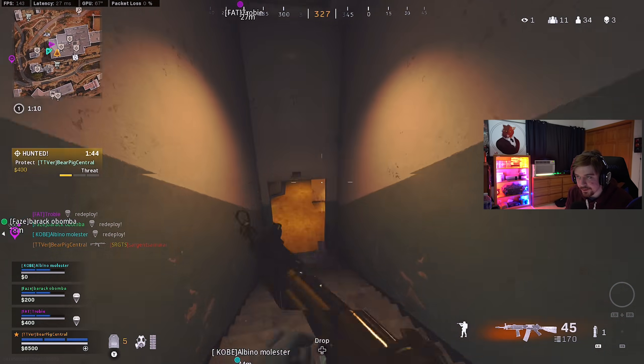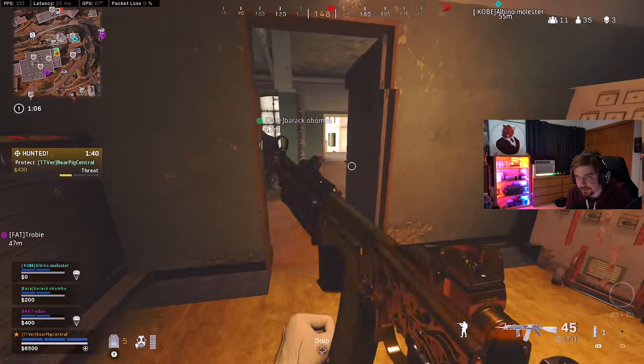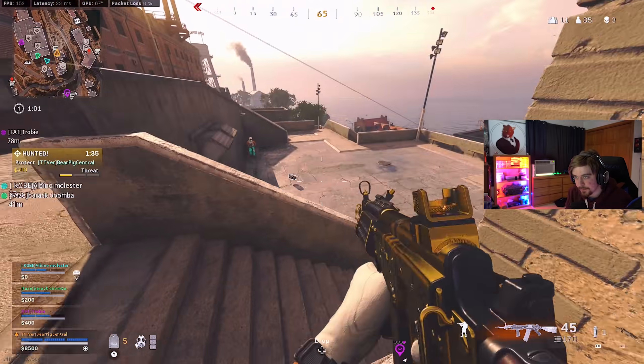How do I get in the normal one? Just make sure you have Resurgence selected — there should be two options: mini Rebirth and Resurgence. Just make sure Resurgence is selected when you queue up and you won't get the gulag one.